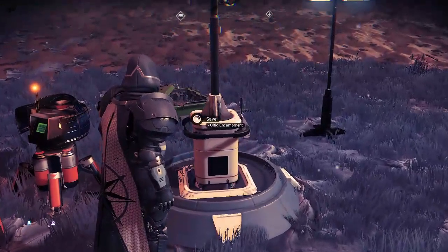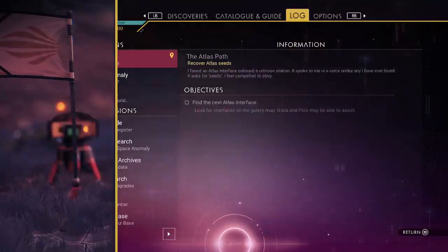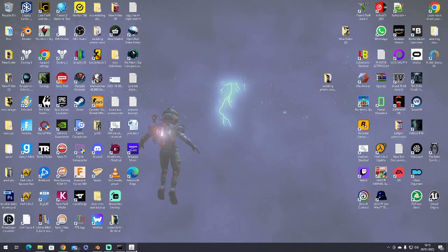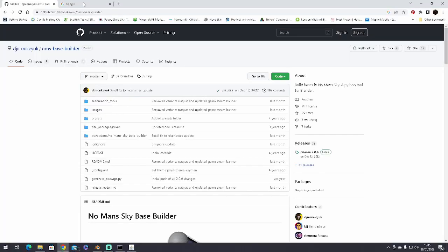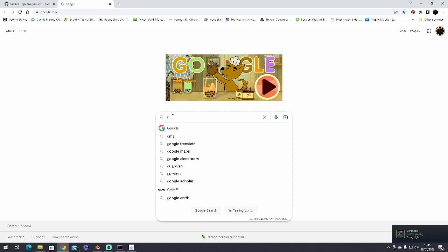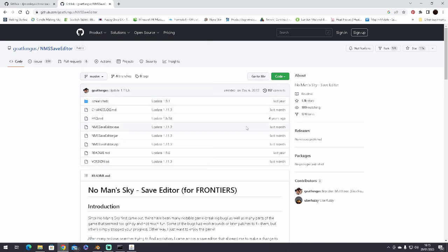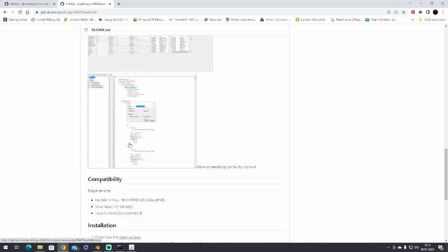Let's save the game. And we're saved, so we'll exit that. Game's saved. Now we want to open the save file in the save editor. I've showed you before where to get the save editors from, but if we search for Goat Fungus there's a GitHub page. Go to the Goat Fungus GitHub page where you can get the latest version. Just click it to download and run that.